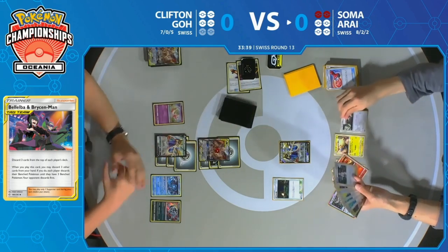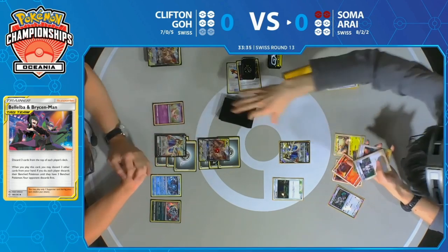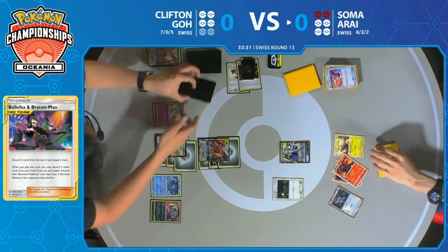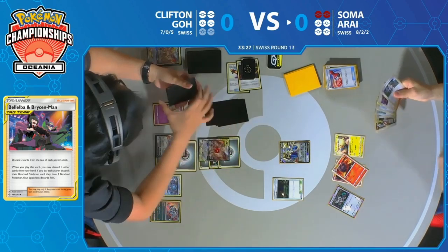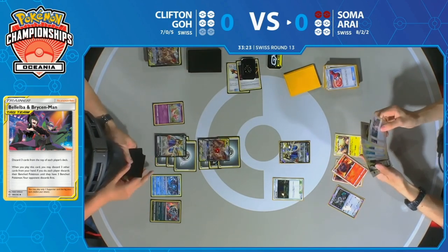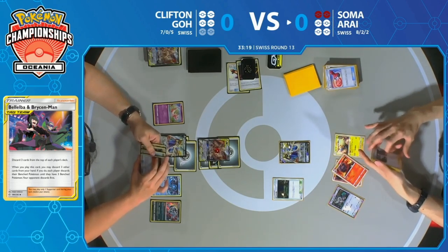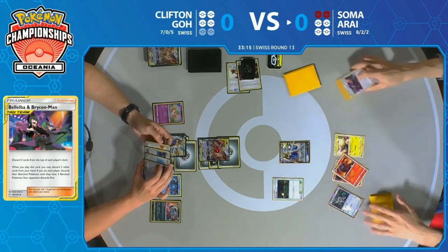What you needed to see first was Oranguru to Resource Management at least one of the Lily's Poké Dolls back into the deck. At this point, you're going to need to Resource Management two Lily's Poké Dolls at minimum. Not only do we have to keep seeing Bellelba & Brycen-Man twice a turn, but Soma also has to get two Lily's Poké Dolls in play and end the turn with one in the active spot. It's going to be hard.